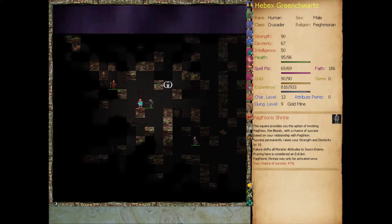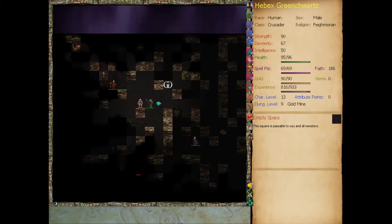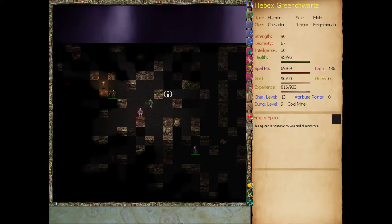Pagtheonic shrine, man. If you successfully pray here, you gain strength and dexterity - both of them increase by 10 permanently. But if you fail, it shifts all the monster attitudes in the game to sworn enemy, the worst status. But an evil axe would piss off my god and there's only a 47% chance of success. Pagtheon doesn't look much like me.